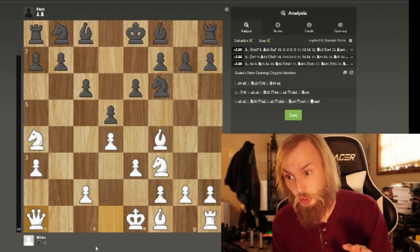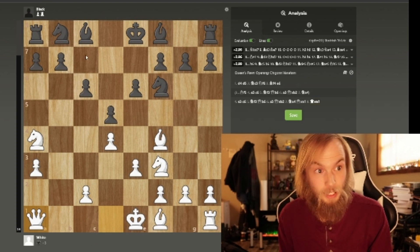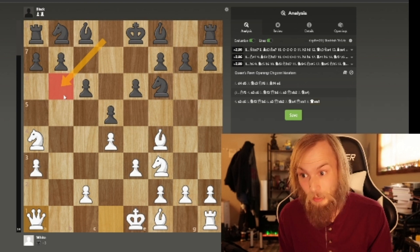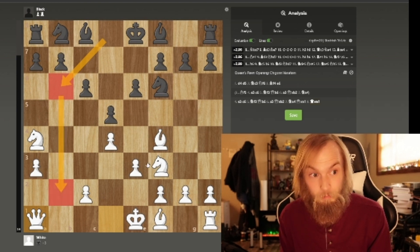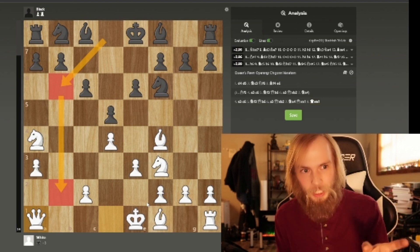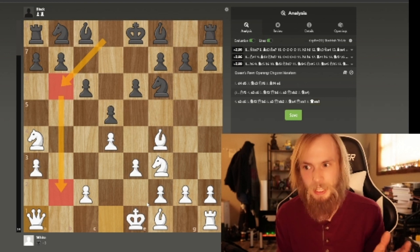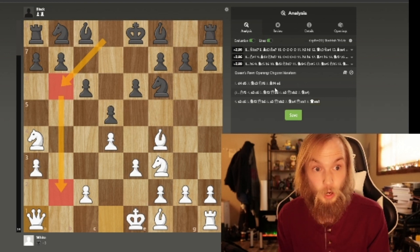Believe it or not, this actually works. You can have some extremely complicated positions in the Jobava London. And if they go out here with their queen, nine times out of ten it's a bad move to take that undefended pawn — nine times out of ten. Now, not always the case. There's actually a line in which it's perfectly okay for black to take that pawn and do quite well.